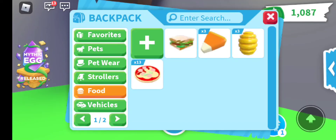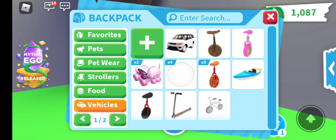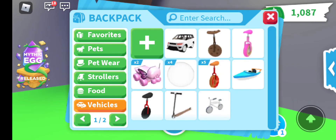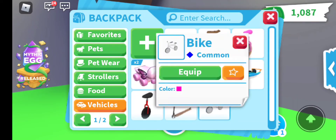On to food — we have three honey candies, three candy corns, a sandwich, and 13 pizza doughs. Then for vehicles, we have an SUV, a cookie unicycle, a donut unicycle, butterfly roller skates, the Human Bubble vehicle, five pizza unicycles, a boat, a unicycle, a wooden stroller, a scooter, and a bike.